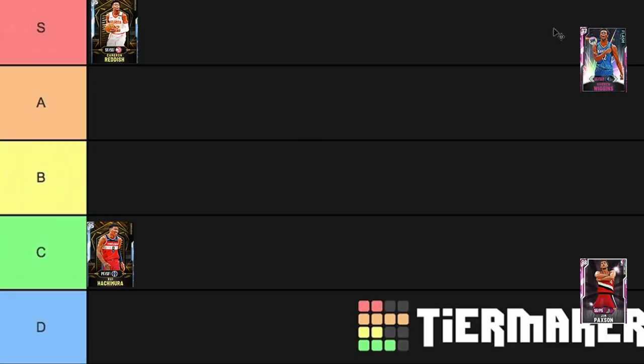Then we have got Andrew Wiggins. I'm going to put Wiggins at around the 30-ish K MT mark in A tier. He's got a pretty good release, a good defensive card. The weird thing is he really struggled in terms of dunking, which is what he should be best at. He's going to be a somewhat decent, somewhat good card — A tier, more than usable. You can get better value players for the price, but he's still pretty good.